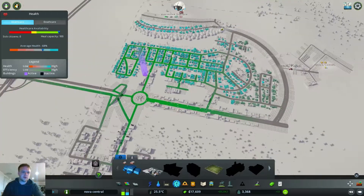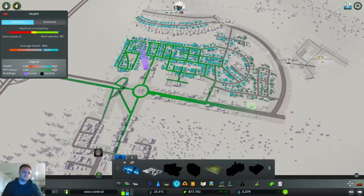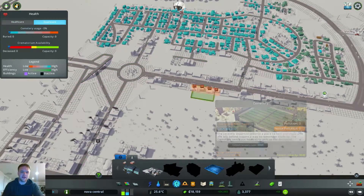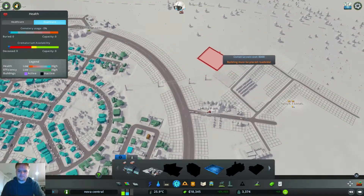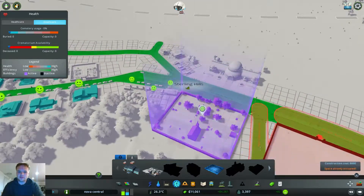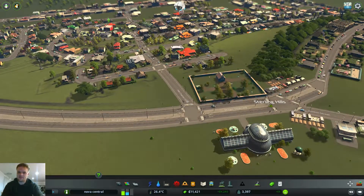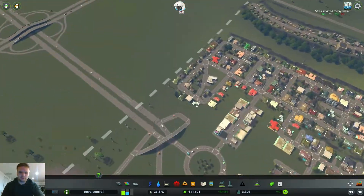Let's see what the health issues are. Average health is 68% - not too bad, but could do better. Oh - death care! Cemeteries! I've got a cemetery - I should put a cemetery in so people can get buried. I think that's pretty nice there. There's a cemetery - I like that it splits the area. Even though you're rich, even though you're poor, you still end up in the same area.